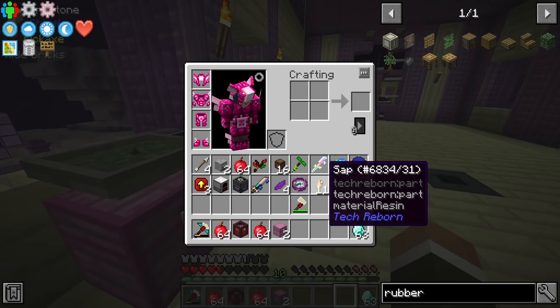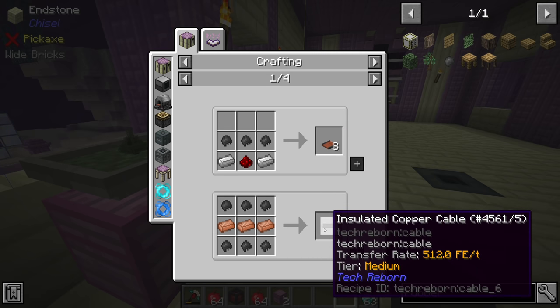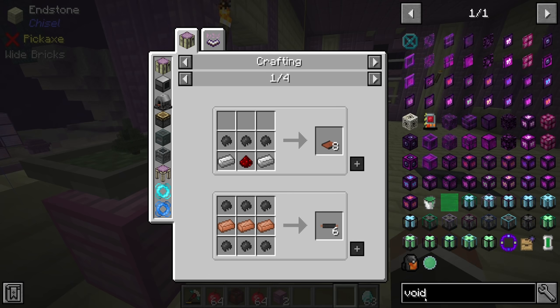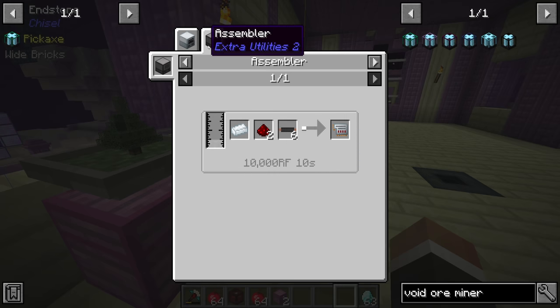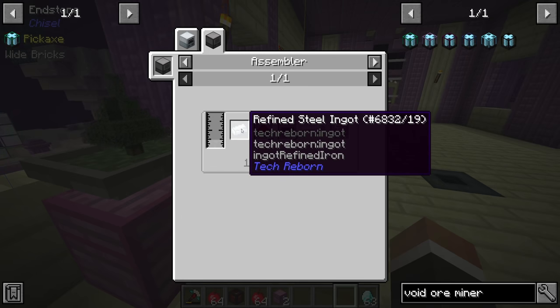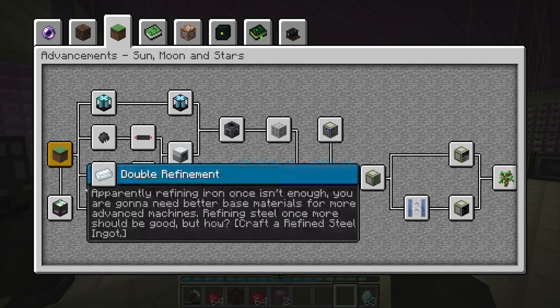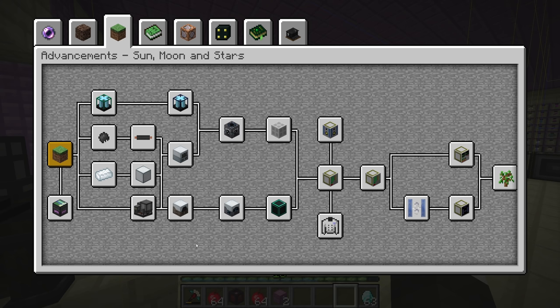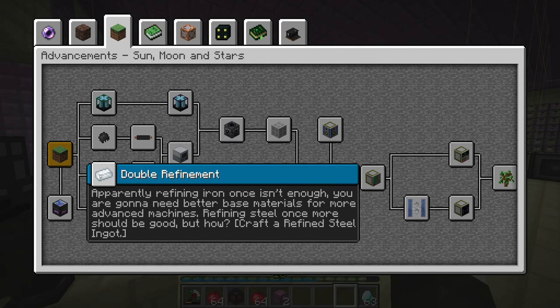We can smelt the sap into rubber, then craft that rubber with copper cable to get insulated copper wire, which will let us make the void ore miner. The diode requires electronic circuits, which need insulated copper wire and redstone — but also refined steel ingots. Refined steel ingots are going to be the next difficult thing to make; they're a key component in a lot of stuff going forward, and there are even quests on producing refined steel more efficiently.